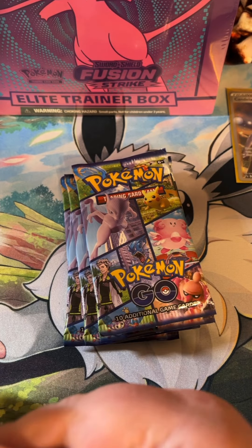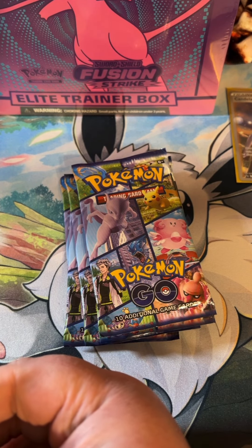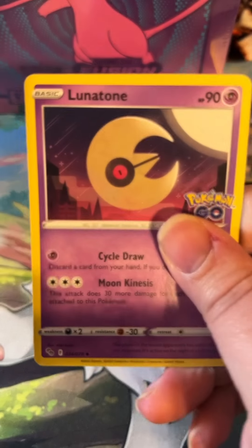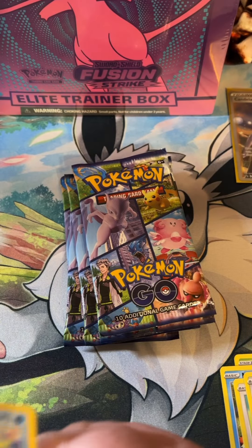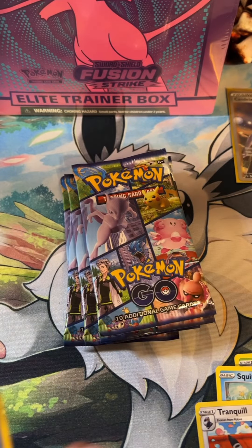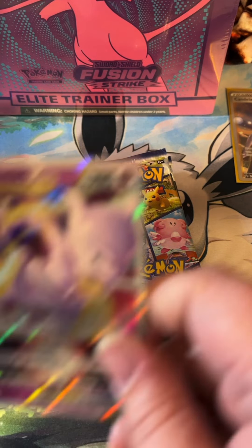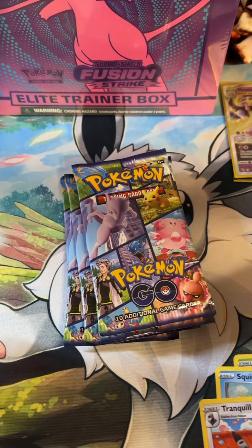We have a code card for you guys. We've got energy, Lunatone, Chansey, Ivysaur, Magikarp, Aipom, Meltan, Squirtle, Tranquil, a reverse holo Slowbro, and another Mewtwo V-Star. Go ahead and sleeve him up, put him in the pile, and we'll go to the next pack.